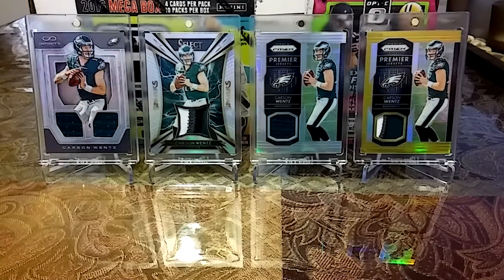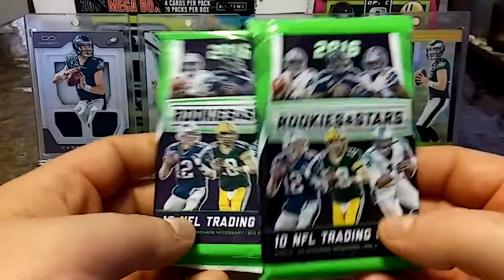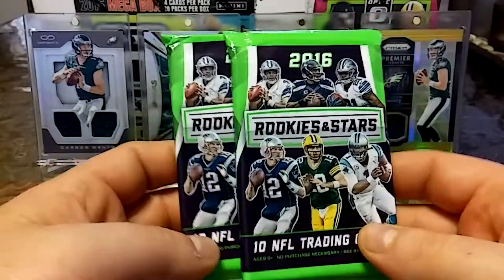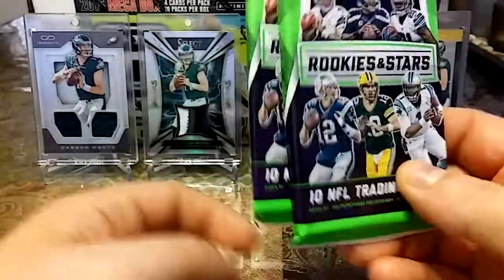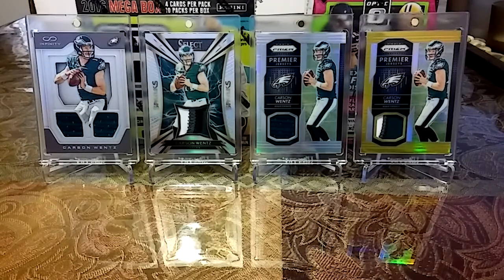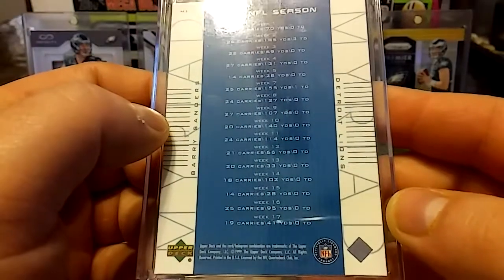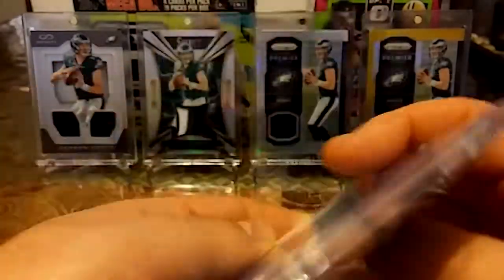What's going on guys, 30K Collazo back at you with another video. I have a couple new Barry Sanders cards to show you and we're also going to crack these two packs of 2016 Rookies and Stars open. Let's see what we can pull. Let's get right into these berries — beautiful berries I tell you.